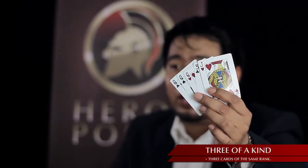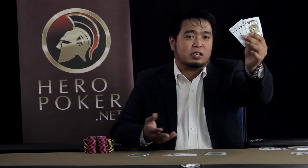Next hand would be three of a kind. As you can see, we have three queens in this hand, plus dalawang cards na hindi po makapares. This is a three of a kind hand, or alam po natin ito as trio.